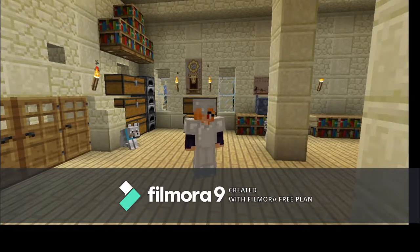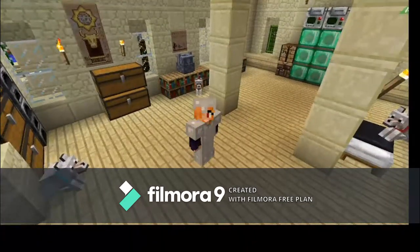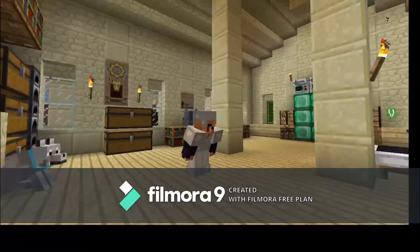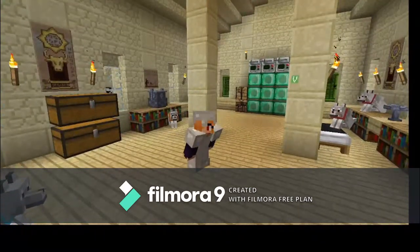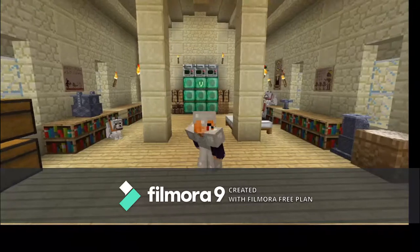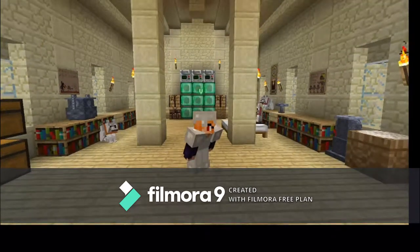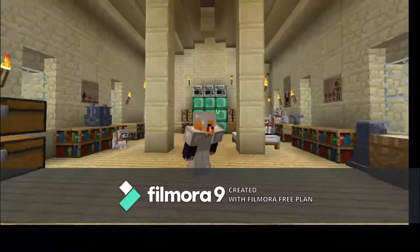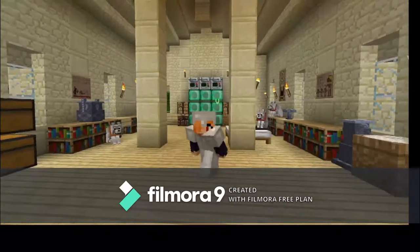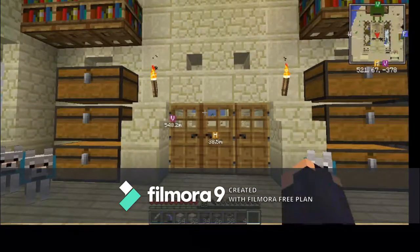Hello everybody, and welcome back to our Jurassic series of Fossils and Archaeology. Ripstorm is not on currently — she's busy with some other stuff, so it's just us today. I did end up fixing that over there, so I got another sifter, an archaeology table, some more culture vats and analyzers. That's all fixed up, and I've got more analyzers than before, since we now have more space.